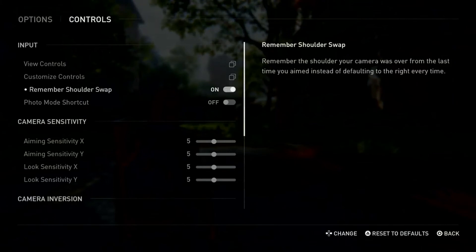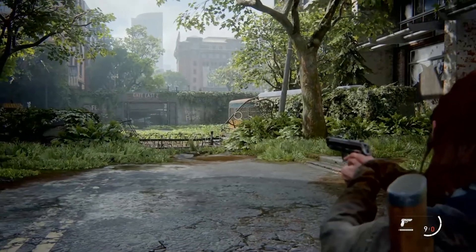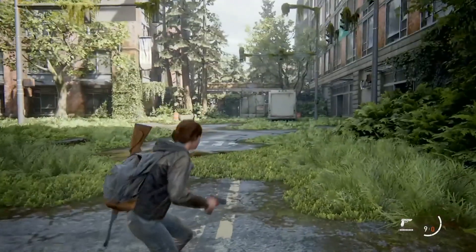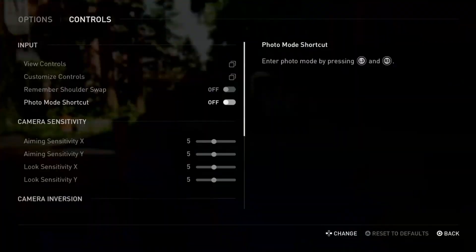But if you go to Options and turn Remember Shoulder Swap on, whenever you change your shoulder while aiming, it will remember that. So if you release your aim, walk around, and press L1 again, you'll see it's still on the last shoulder you chose.